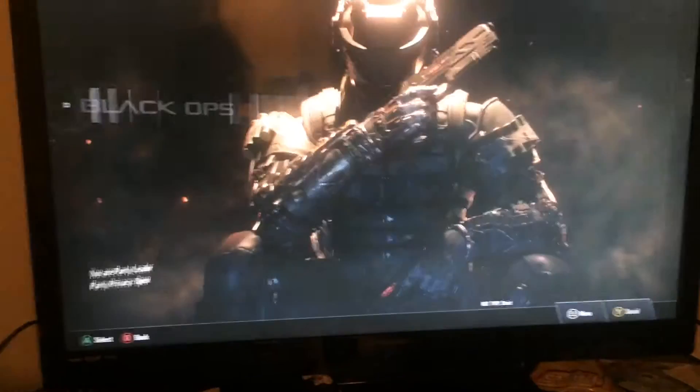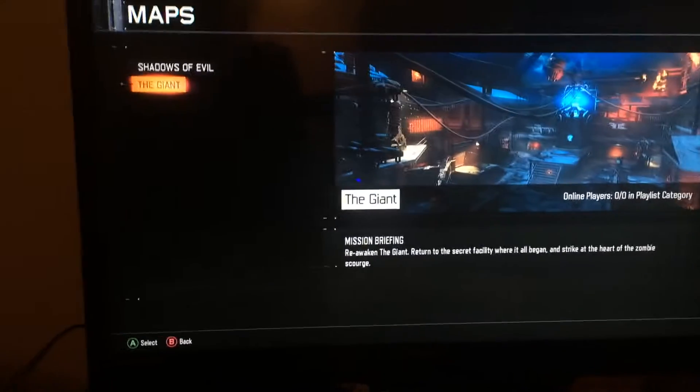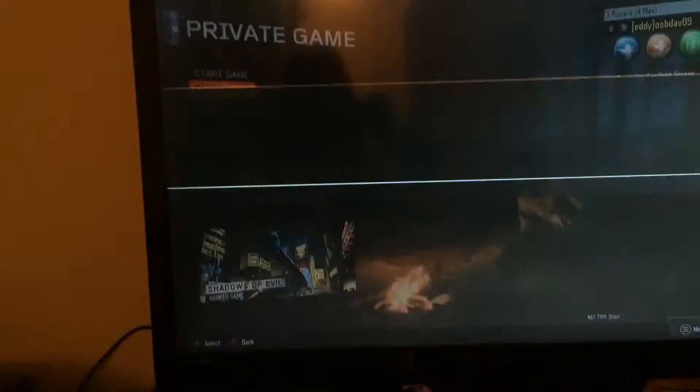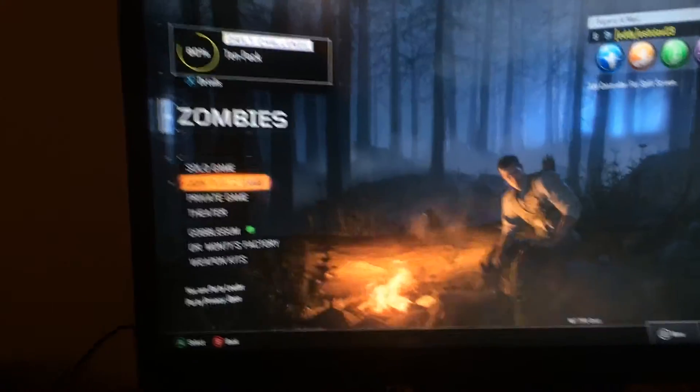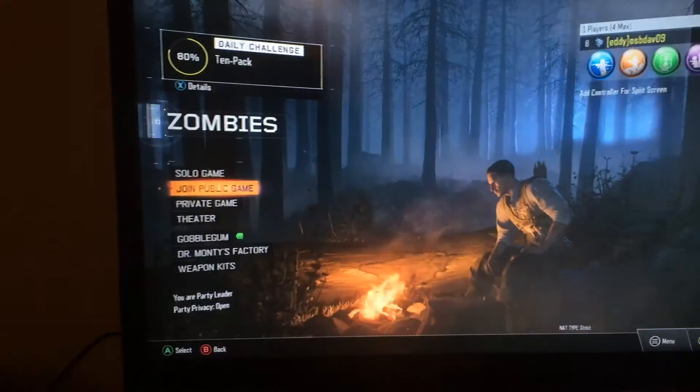New weapons available — yeah that's old. Let's go to Zombies, private game, change map. OK, the new one isn't there. Let's leave the lobby and go to solo — not there either. Public — not there.